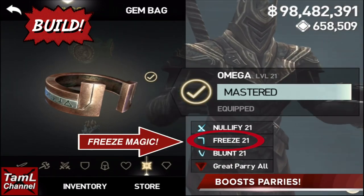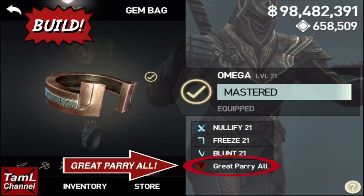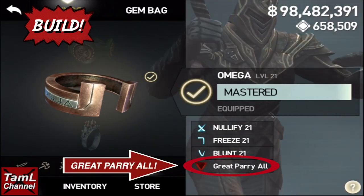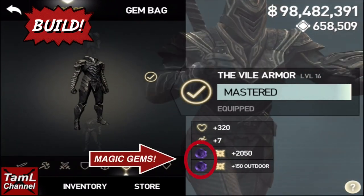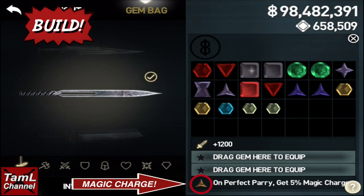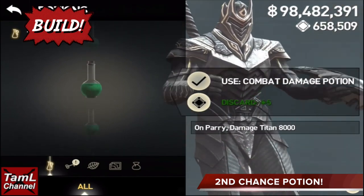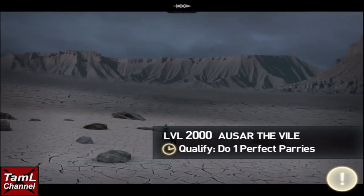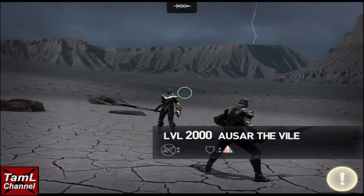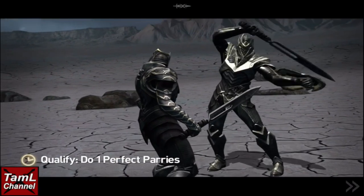Here's my build. The important part is the freeze magic, as it boosts your parries, and also the great parry gem, as you'll be able to hit more attacks. I also used a rare magic gem to get faster magic, and my on-perfect-parry get 5% magic charge gem equipped in the light weapon. If you have one, you could use a second chance potion, but I don't have any of those.